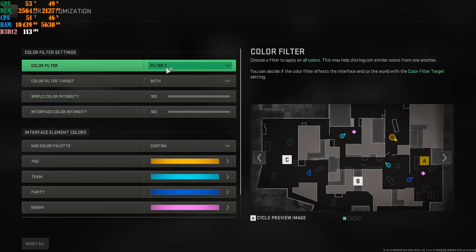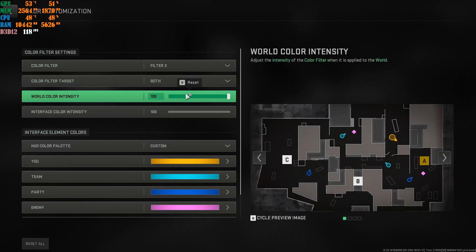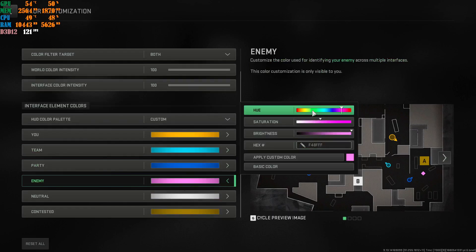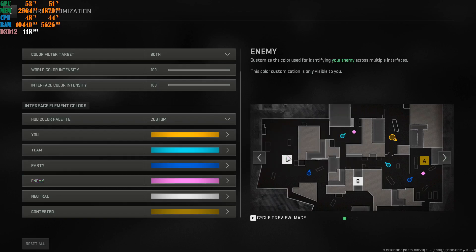Apply these settings, then go to Interface and Color Customization. Set it to Full, both at 100%. Scroll down to your Enemy color setting and choose a specific color you want your enemies to be. If you want baby blue, don't put it all the way up — put it about halfway. It makes the color pop more so enemies stand out. I use Magenta — there's no gun skin in the game that's Magenta, which is why I use it.